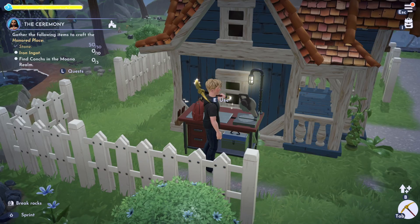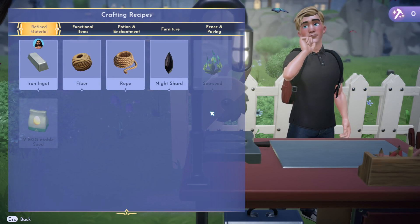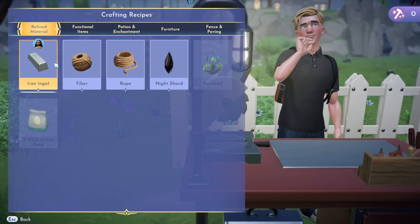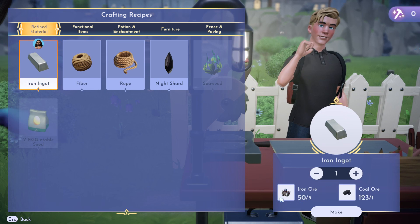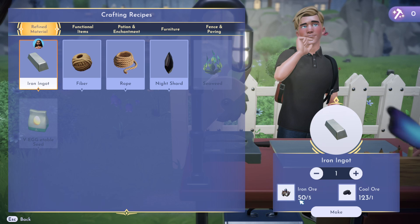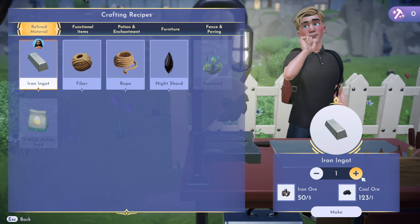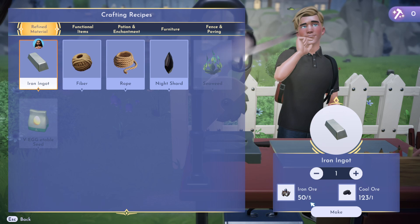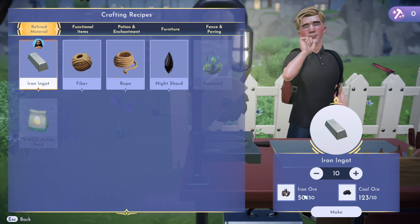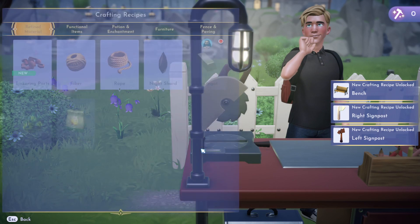Once you've gathered up all your stone — which we need 50 of — you then need to make iron ingots. We're going to go over to the crafting table with our iron ore, which you'll also sometimes get when mining rocks. You need 50 iron ore because five iron ore and one coal makes one ingot, meaning 10 ingots requires 50 iron ore and 10 coal. There we go — 10 iron ingots.